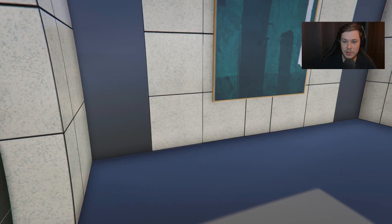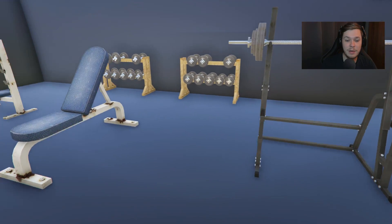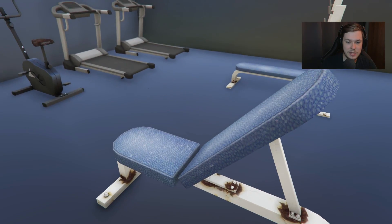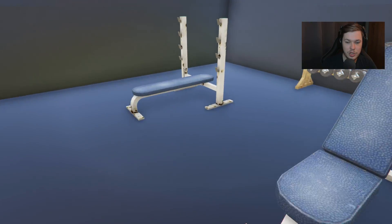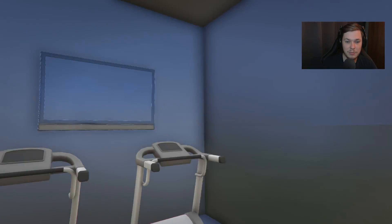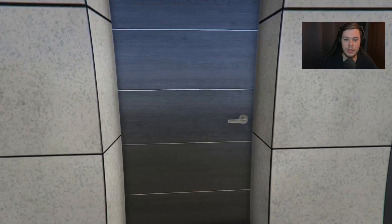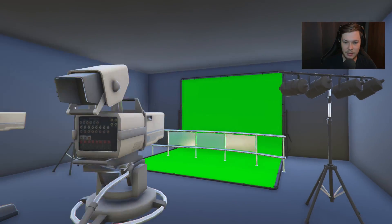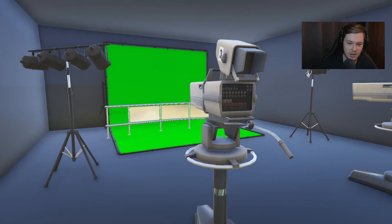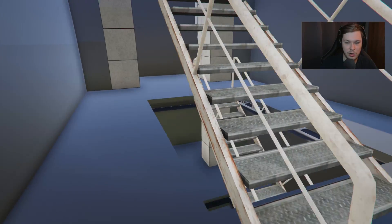Through this door is a personal gym — nothing too crazy but everything you need: squat racks, free weights, benches, a bench press, a treadmill, a bike machine, and some TVs. Pretty believable gym setup. Through the other door is a green screen and recording/broadcasting area — makes sense since it's a Life Invader house, so the owner might need to film videos here.